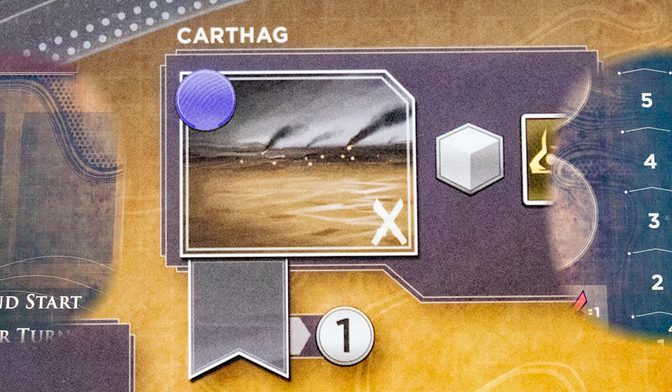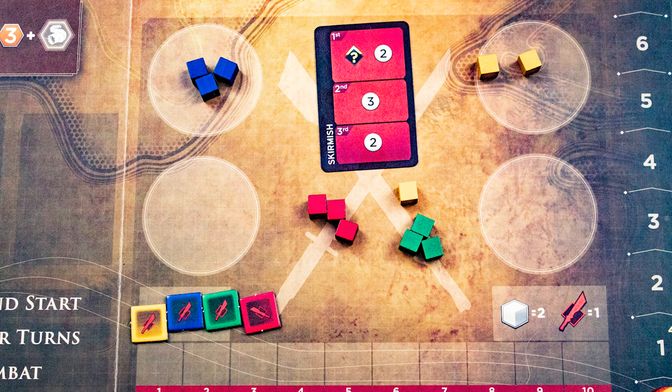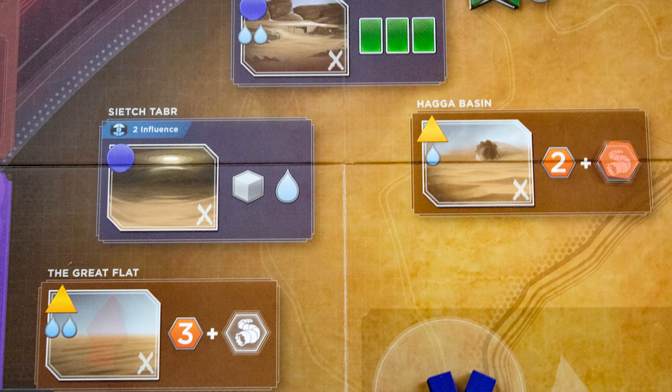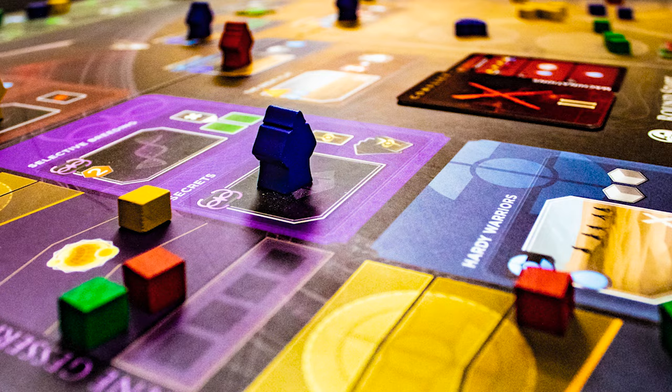You can also buy victory point cards if you can afford them. Once all players have revealed, play combat cards and resolve the current conflict. Some conflicts let players take control of a region — place a control marker there and you gain a bonus whenever anyone uses that location. You can lose control due to later conflicts.